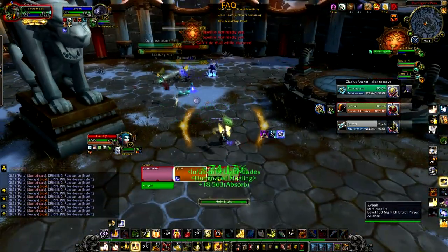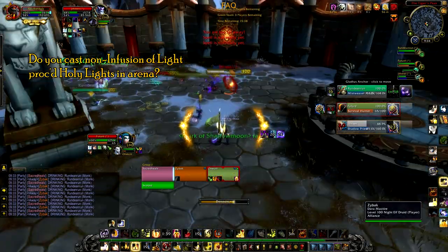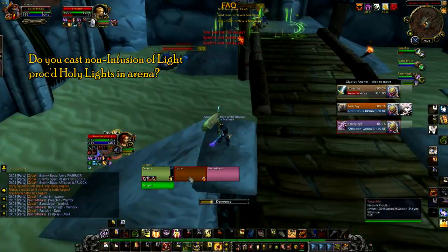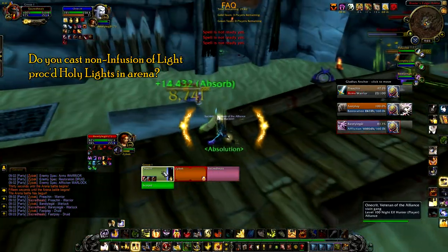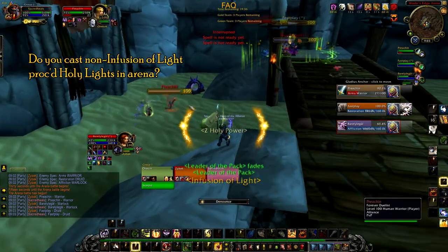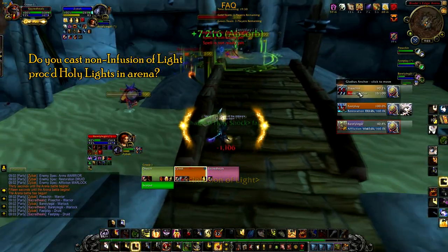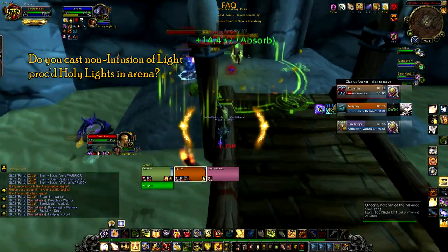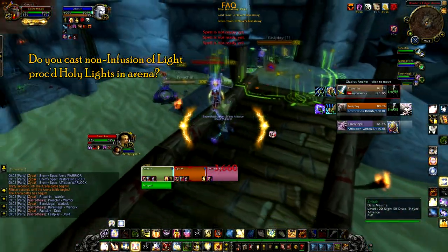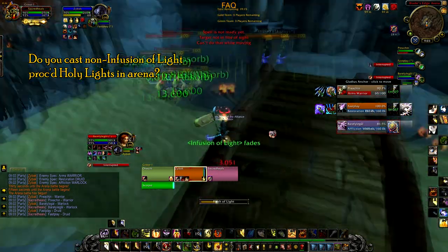Let's get to a couple FAQs. Do you cast non-Infusion of Light proc'd Holy Lights in Arena? Honestly, no. Casting a 2-plus second heal in Arena is just not going to happen — you can get away with it here and there, but if you make a habit of it you're going to be so vulnerable to interrupts and CC, your healing throughput is going to be dumpster tier. The gameplay right now is: spam Flash of Light, spam Holy Shock on cooldown, get Infusion of Light procs, use Holy Prism when you need big burst instant-cast healing, and keep Sacred Shield active.